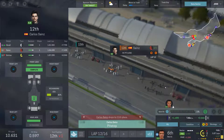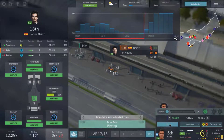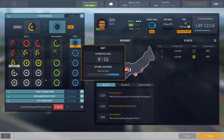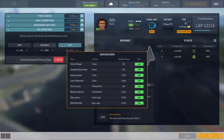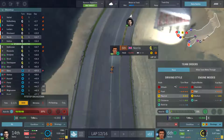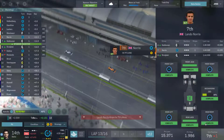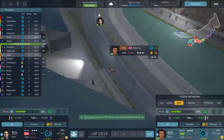Sainz is in. Bottas momentarily looked like he overtook us — our engine power is down but still. We've got four laps left. Sainz comes out ahead of Bottas. Now we pit Norris as well. His engine is not looking good — we'll have to monitor that. He's got Giovanazzi ahead of him on full wets. Norris comes out in sixth place — Kubica doesn't get past. Sainz is up to eighth. Sixth and eighth — this has worked out very well.